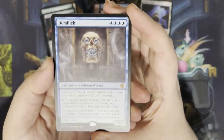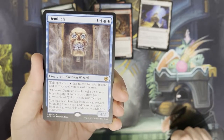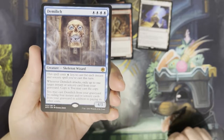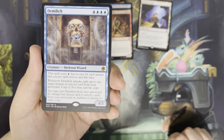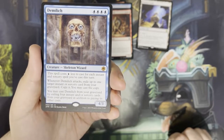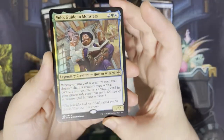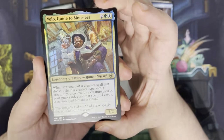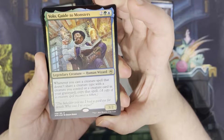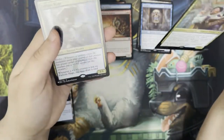We've also got a mythic here in Demulich, which I believe is seen play in Modern Legacy. So for four blue, you get a creature skeleton wizard — it's a 4/3. It costs one blue less to cast for each instant and sorcery spell you cast this turn. When it attacks, exile up to one target instant or sorcery card from your graveyard, copy it and you may cast the copy. And you may cast Demulich from your graveyard by exiling four instant and/or sorcery cards from your graveyard in addition to paying its other costs. We've also got a foil Volo, Guide to Monsters. So for two, a green and a blue, you get a legendary creature human wizard, a 3/2. Whenever you cast a creature spell that doesn't share a creature type with a creature you control or in your graveyard, copy that spell.